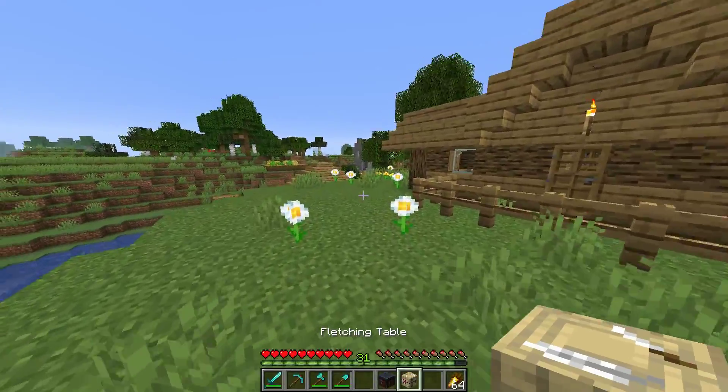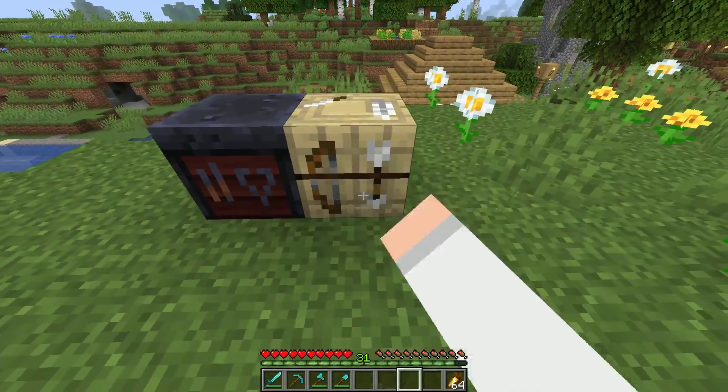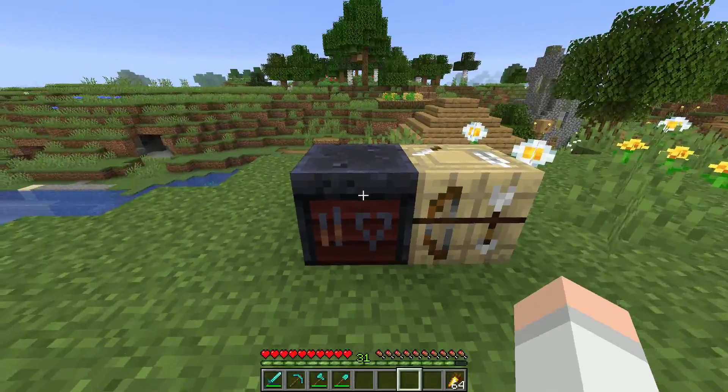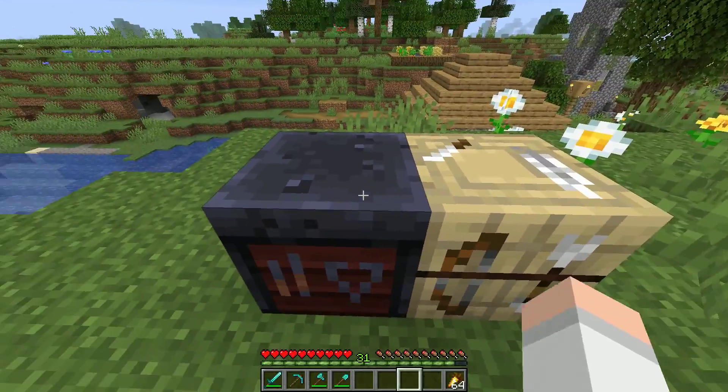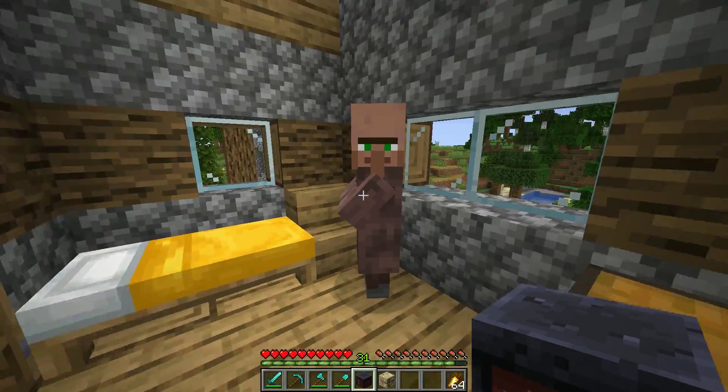The smithing table and the fletching table are just job blocks for villagers, meaning you can't interact with them in any meaningful way or craft anything with them. They can only be used to give villagers who don't already have one a job.